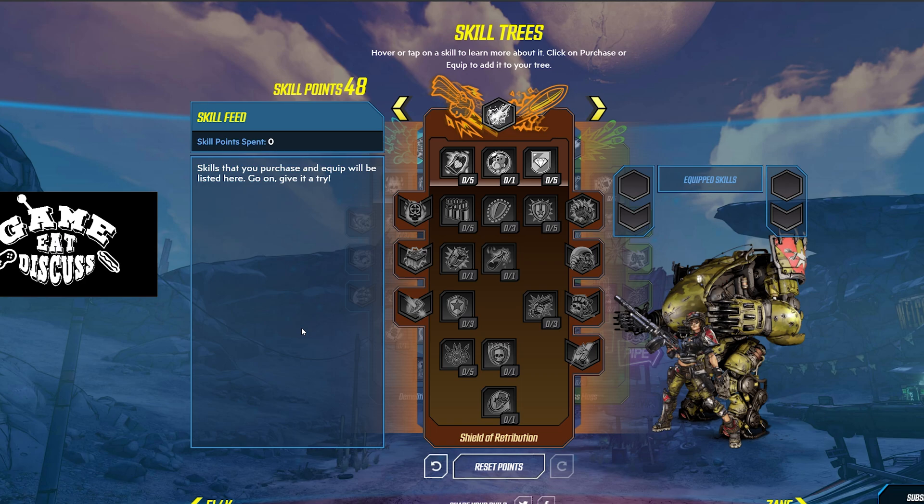Hello everyone, welcome to GED's Skill Builds for Borderlands 3. Today we are doing a Moze build I have dubbed the Shock and Paw.